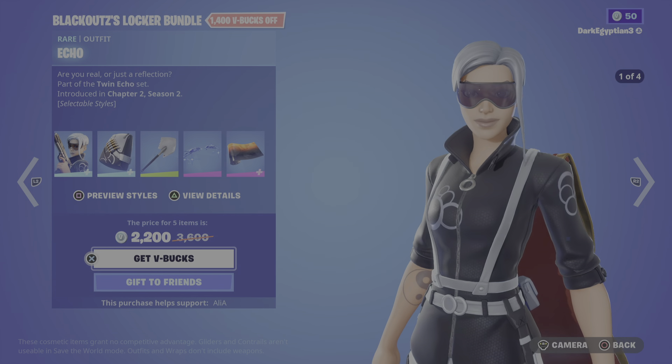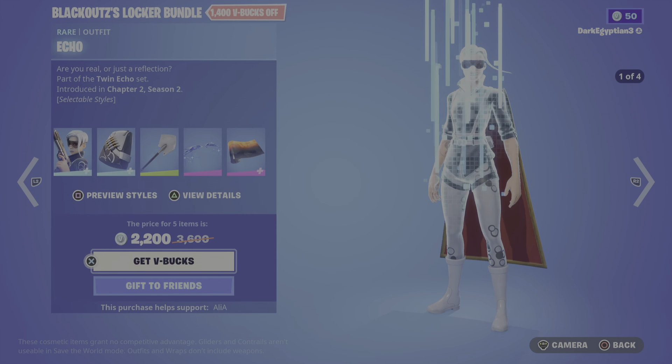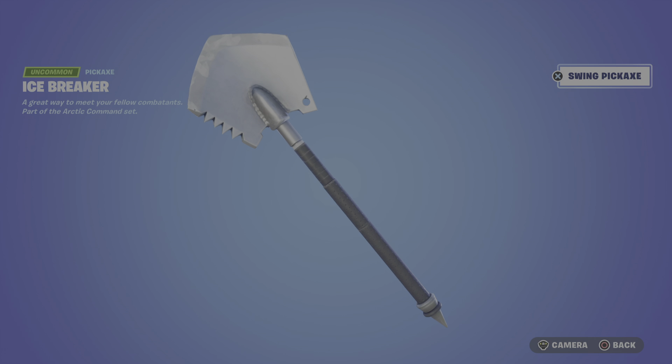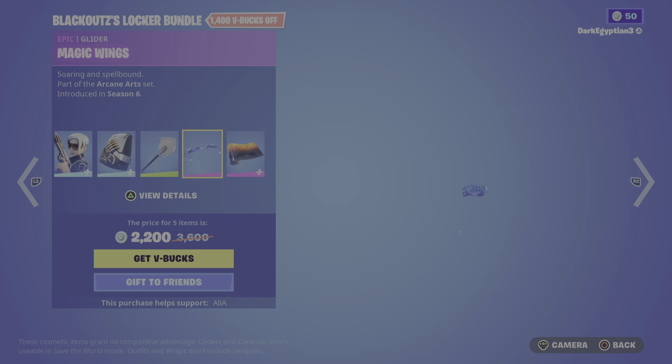Moving on to Blackout's chosen harvesting tool, we have the Icebreaker: 'A great way to meet your fellow combatants.' Part of the Arctic Command set, first introduced in OG Season 1. Let's see the animation — there we go, not bad, got a nice little boom.